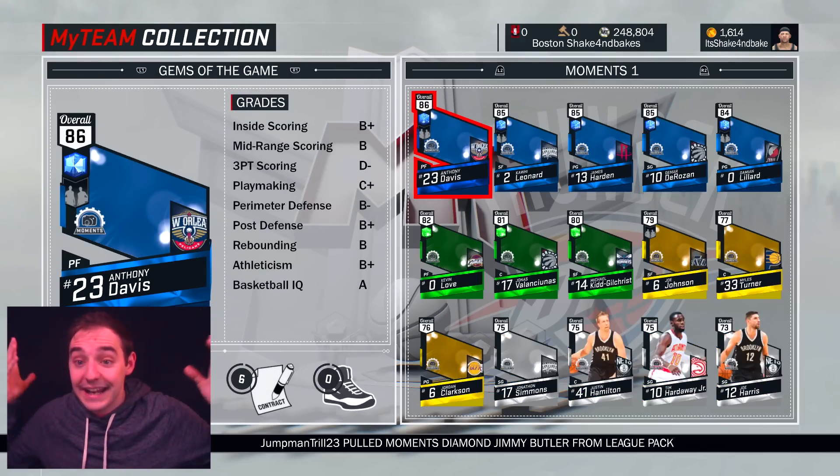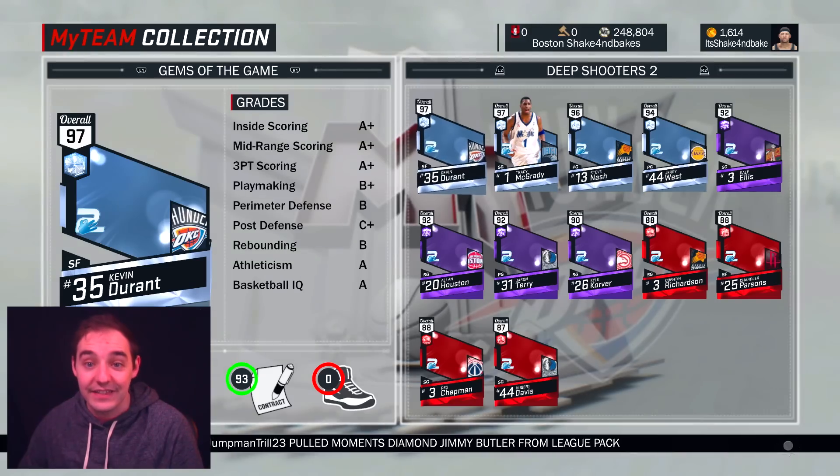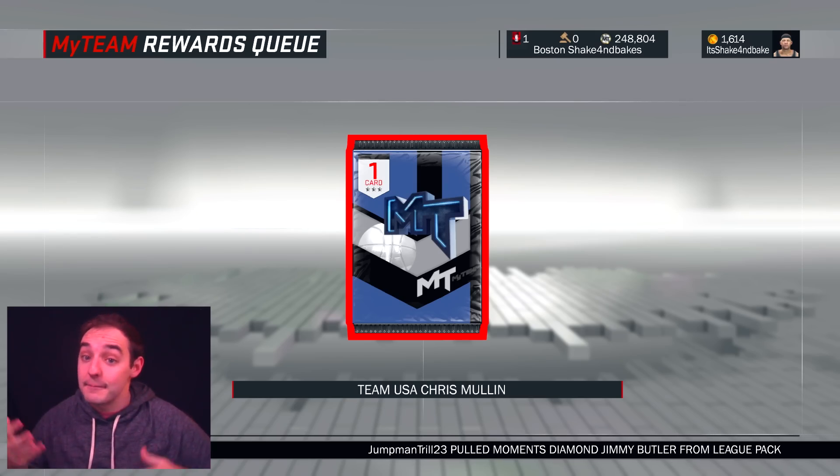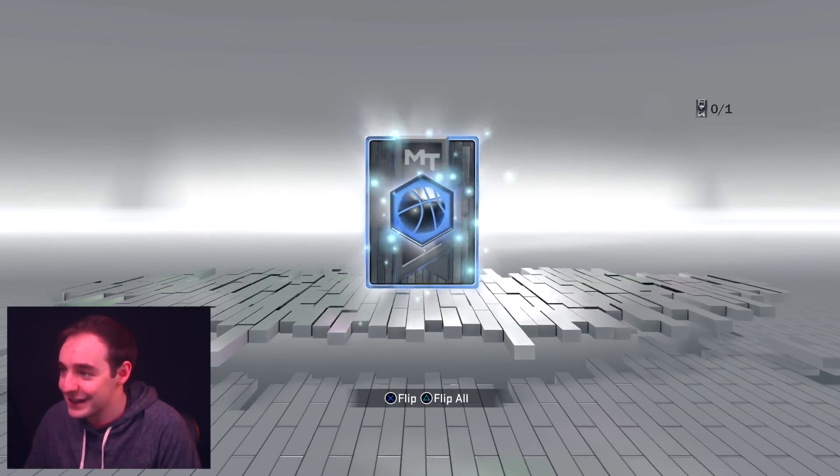We ended up bidding on a T-Mac. We got him for 510k. Not too bad. He was in our auctions and everything like that. We've added him to the set and boom, we've obviously unlocked that Chris Mullin. I was going to go check out his stats — that was the next part in the video.